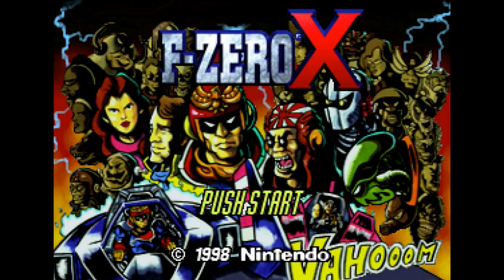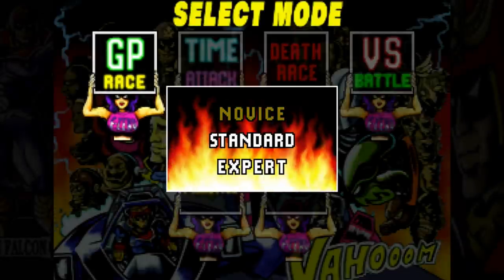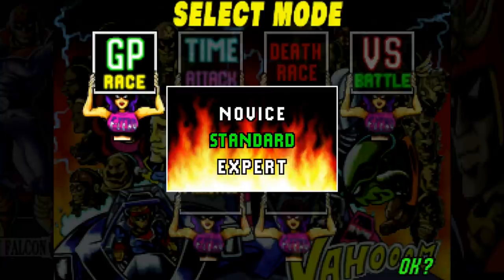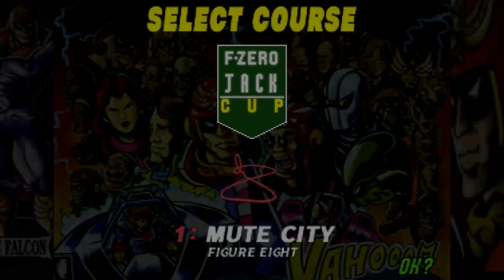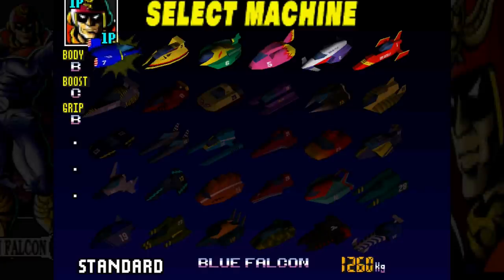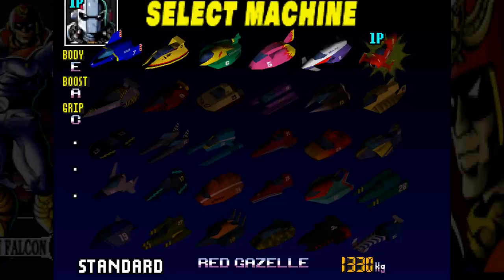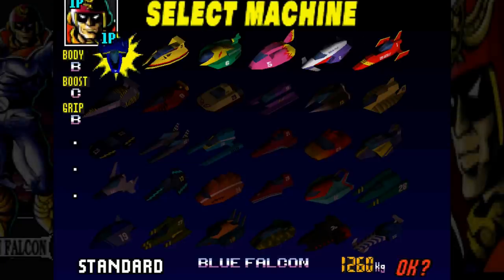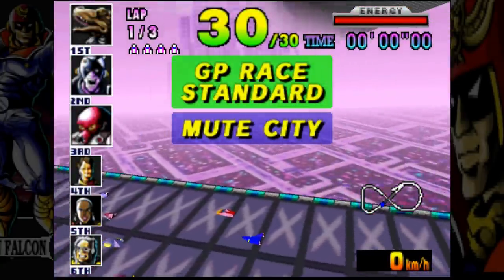Welcome to F-Zero X, a let's play on the N64 made in 1998. This game is nuts. We'll do the standard difficulty and the Jack Cup. We've got Jack, Queen, King, and then later Joker. For every three X's you win in the cups you unlock another row of vehicles. We'll start off as Captain Falcon.